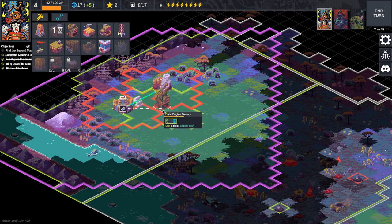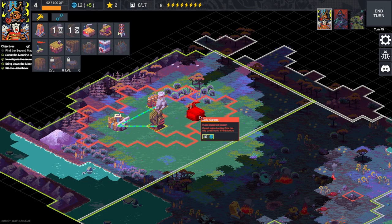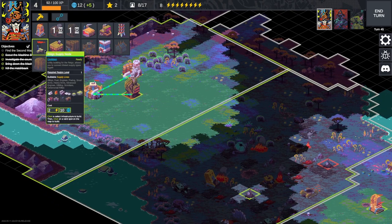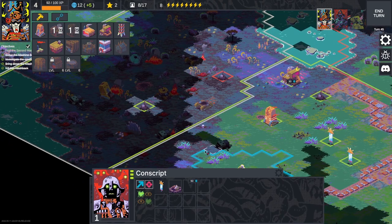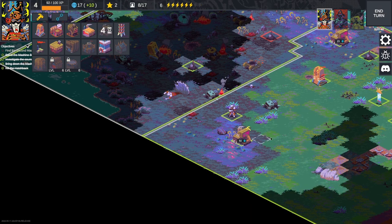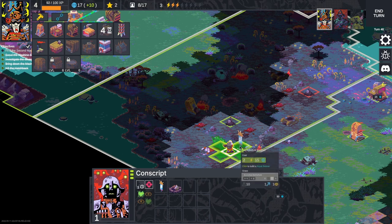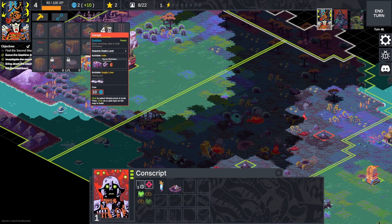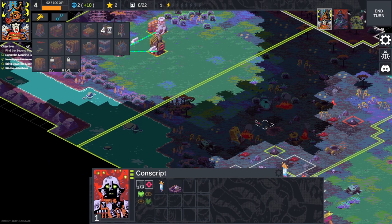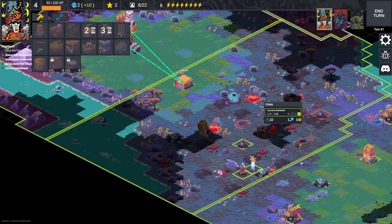We'll build our engine factory and then our garage — invalid placement, a landing zone can only contain up to three infrastructure. What we could do is build a supply line, or take another territory. We do have enough resources to do so. We'll get this unit first and then place a banner. Now we own this territory and can build in it, so we can place the garage there — that's going to work out perfectly.